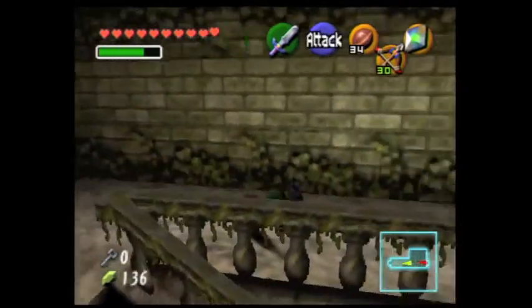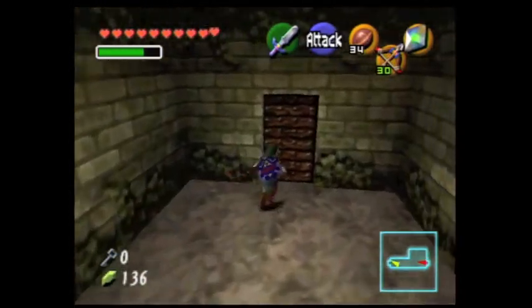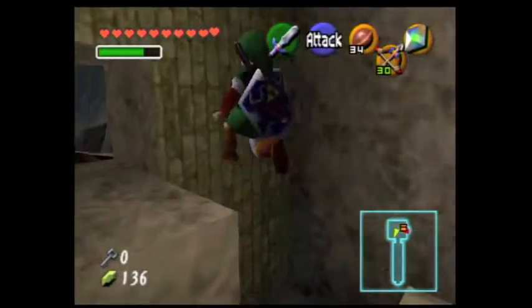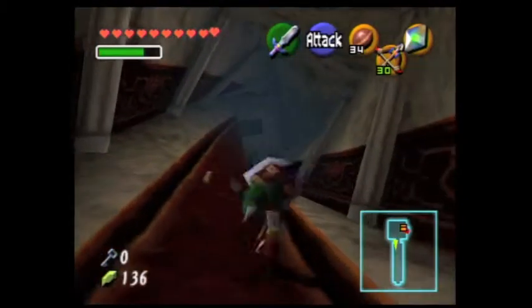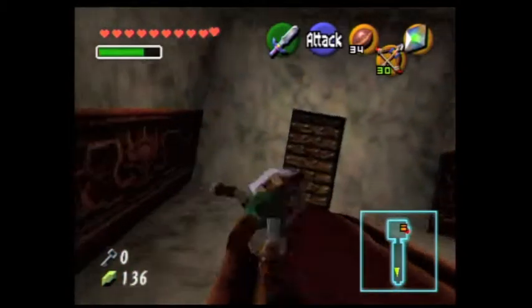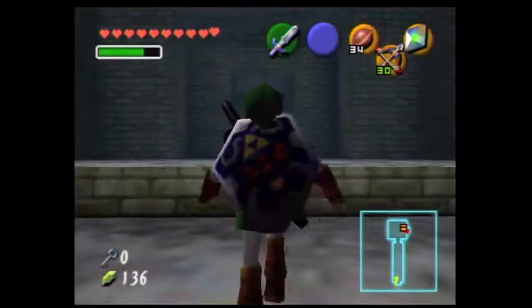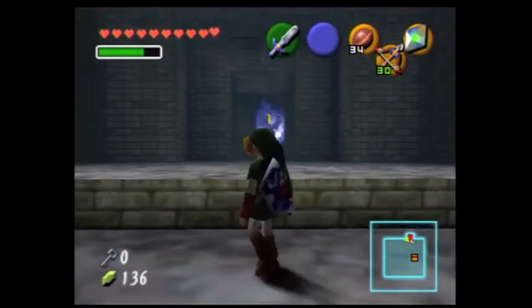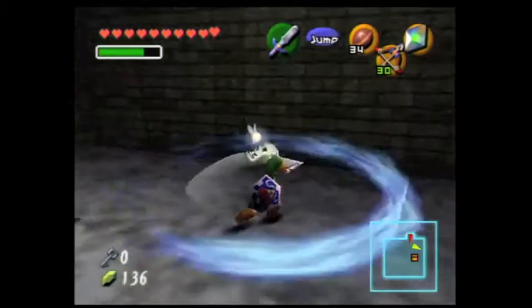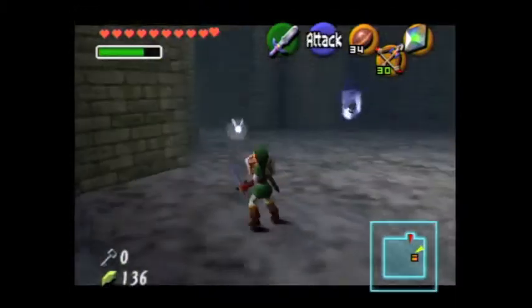Link would have backtracked through this dungeon anyway. So we're going to be going back through here, and going through this nice twisting hallway with the dragons. And we are going to be going up here and getting rid of these bubbles by shielding and attacking them.